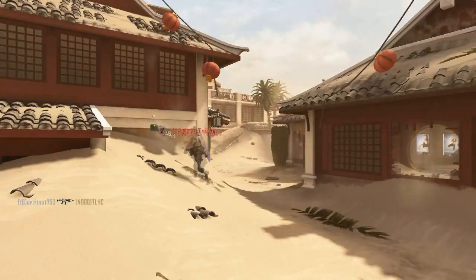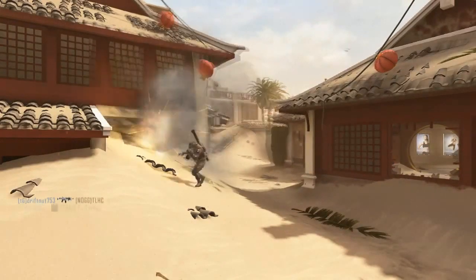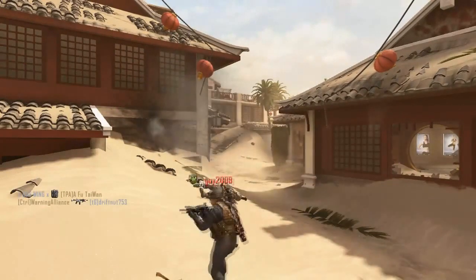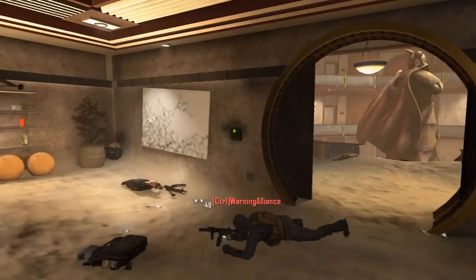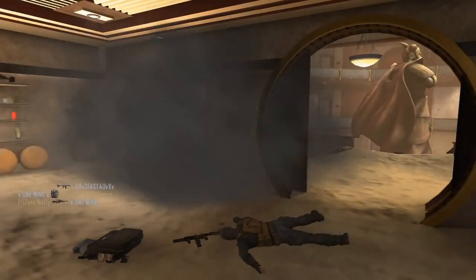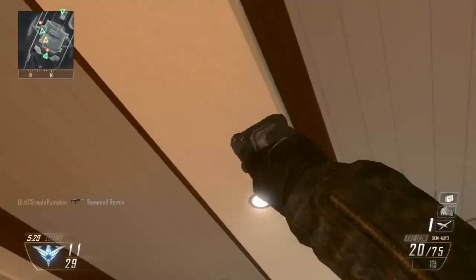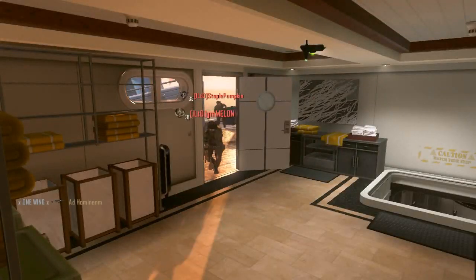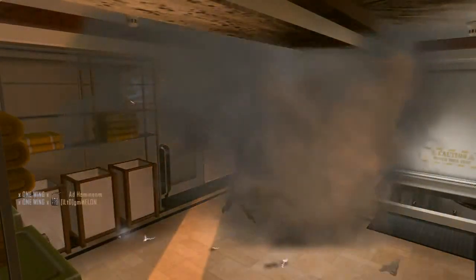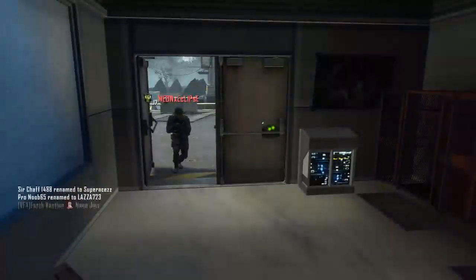Whenever you get that, you just double tap reload to detonate the C4, and it never fails. Mainly because you can plant them anywhere where they're not expected to be, such as on the roof. Or just the opposite side of a doorway — that's my favourite.